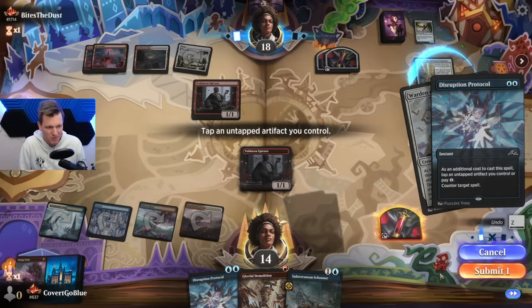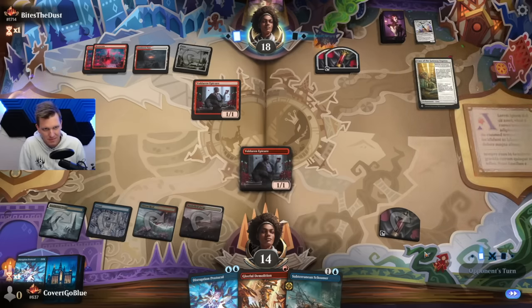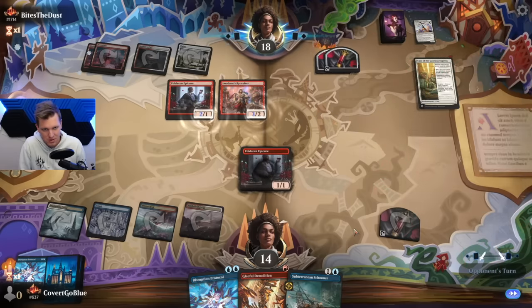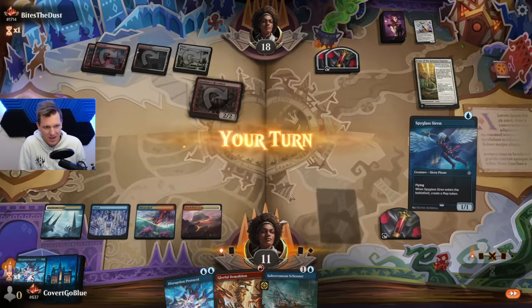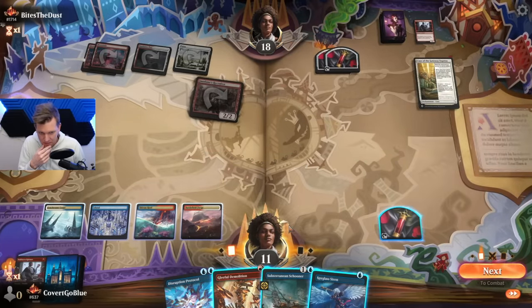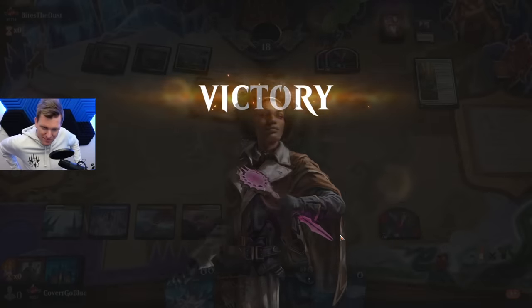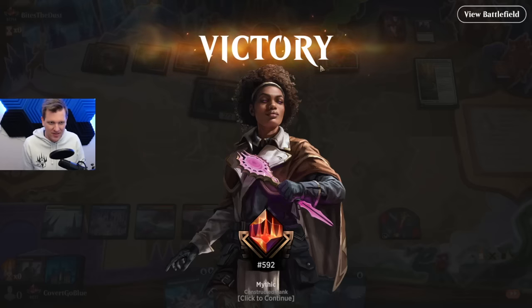Especially if they follow it up with anything good. Could have been worse — it's just attacking me for three, then they're out of gas. I'm at 11. I have two Painlands and they're scooping? Boros is so soft. They have two Blood Tokens too, they get redraws. I didn't see that coming.